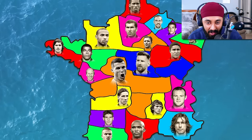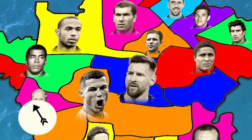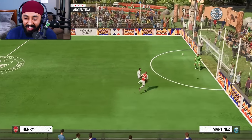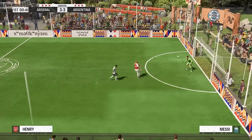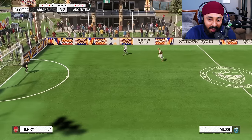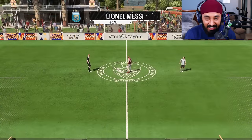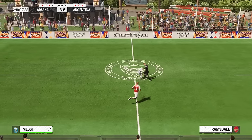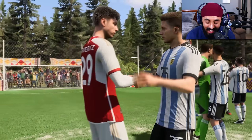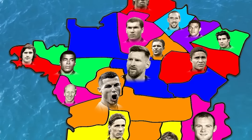Messi is going again and this time he's attacking top left, taking on his former teammate Thierry Henry. Henry looks like he's going to take the early lead but decides to chip it — why would you chip that, Henry? Henry would mess up another chance and Messi got the counter-attack. Power shot — that's why he's the GOAT. Messi went on to score goal after goal, taking the 8-6 victory over Thierry Henry. Lionel Messi beats Thierry Henry and takes all of his land. Messi expands his territory once again, but for now Ronaldo is still in the lead.